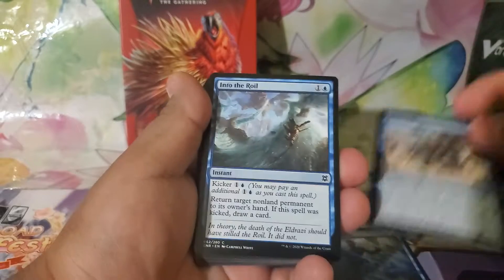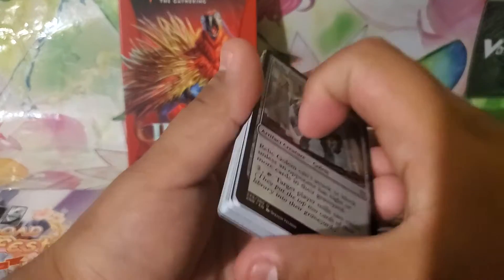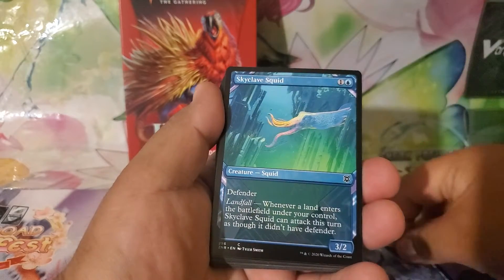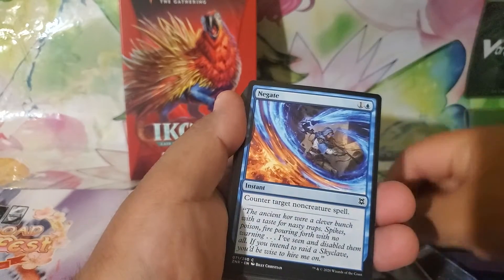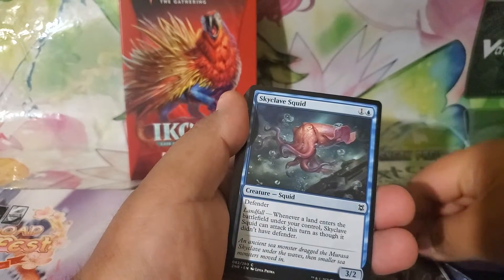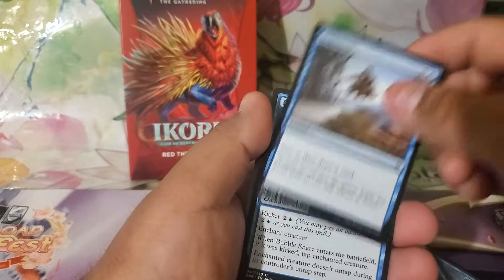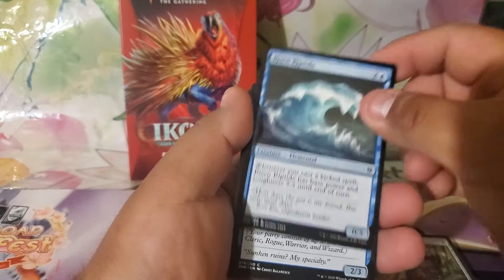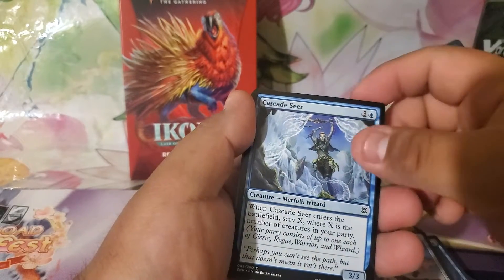Ruin Crab, Into the Roil, Deliberate, Relic Golem — that's pretty cool — another Zulaport Duelist, Lofty Domination, Skyclave Squid, Living Tempest, another Ruin Crab, Glacial Grasp, Umara Mystic, Negate, Utility Knife, another Skyclave Squid, another Ruin Crab, another Skyclave Squid — what the heck — Deliberate, Bubble Snare, Spare Supplies, Risen Riptide, Seafloor Stalker, Sure-Footed Infiltrator, Stonework Packbeast, Cascade Seer, Merfolk Falconeer.